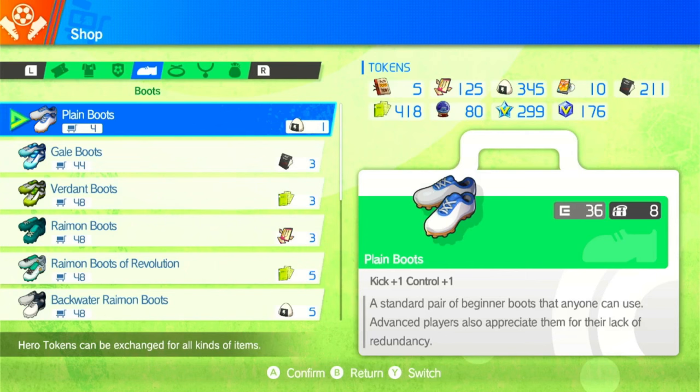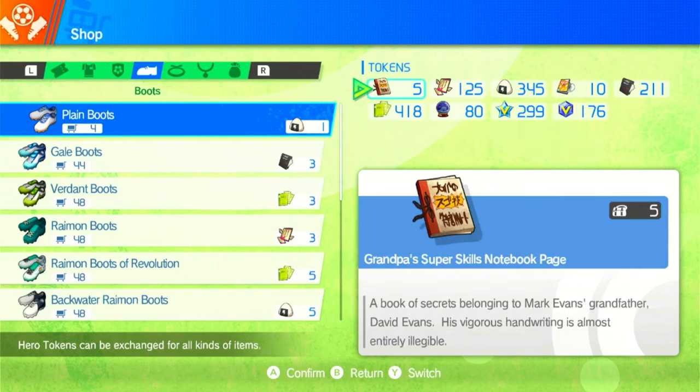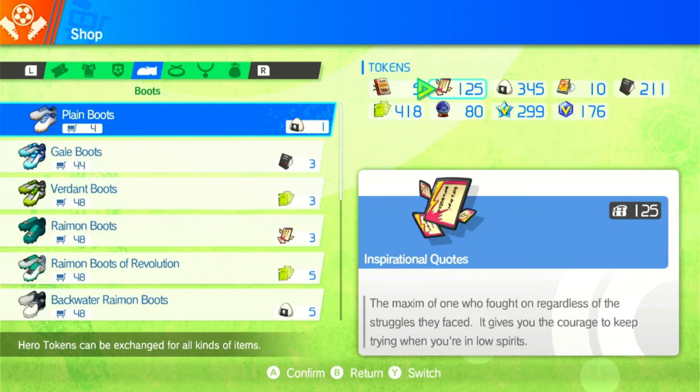At the moment the best way of farming these items is online with the team with rare item drop boost — you basically always want to be farming with that active. That's pretty much it for the video. Thank you all for sticking around; if you enjoyed it leave a like, subscribe, and I'll see you all in the next video.